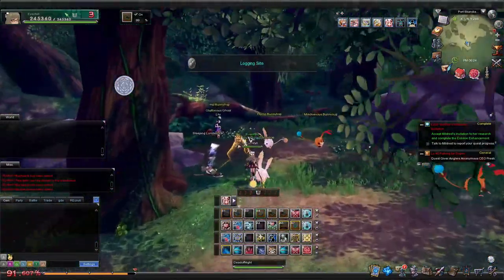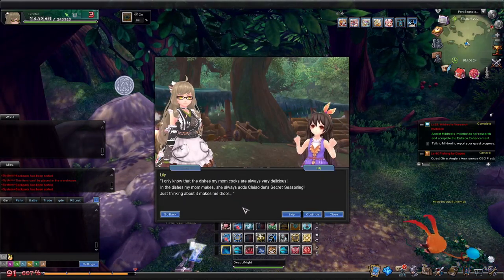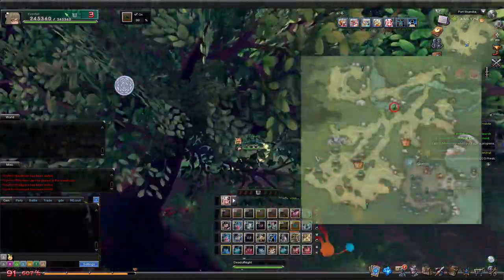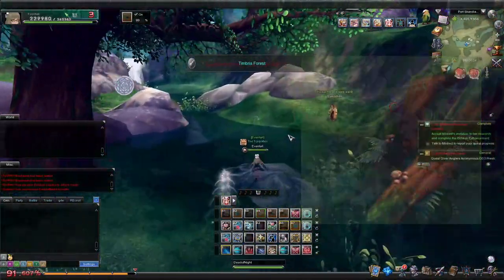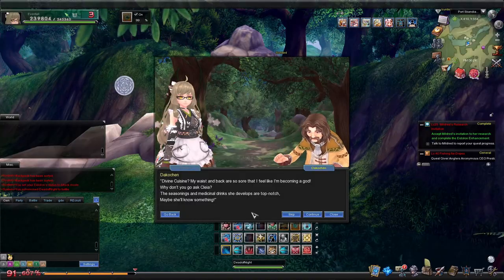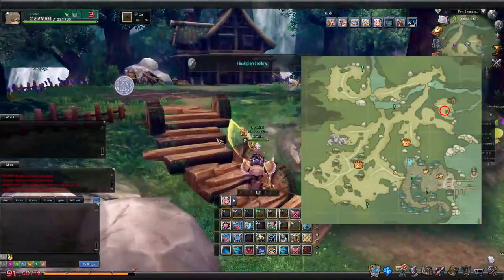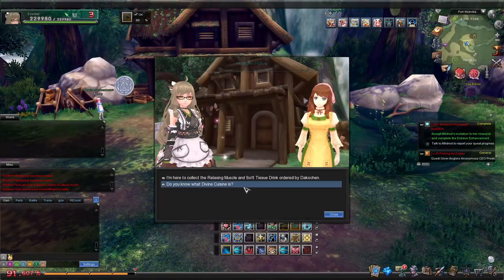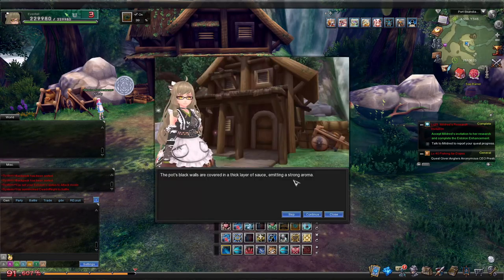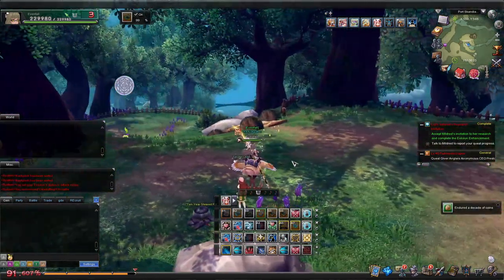First up is Lily. Second is Daka-chan. And finally, third is Kleia. She says she doesn't really know, but actually investigate her pot — she's hiding her secret ingredient. Once you've got that, head back to Lao Chi.